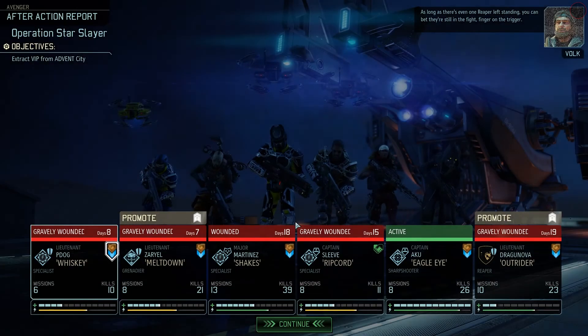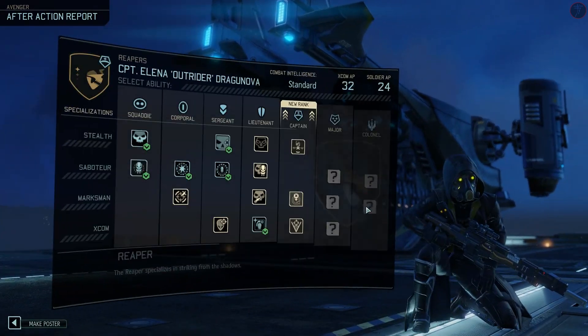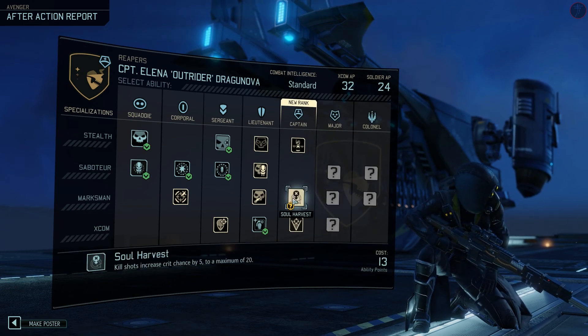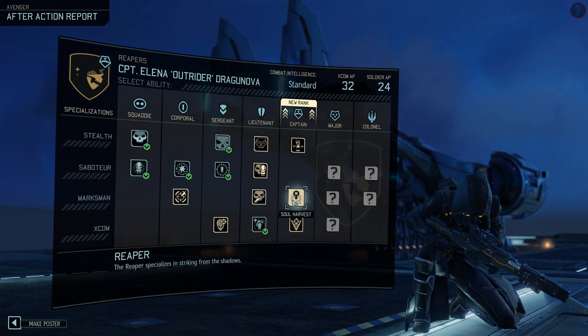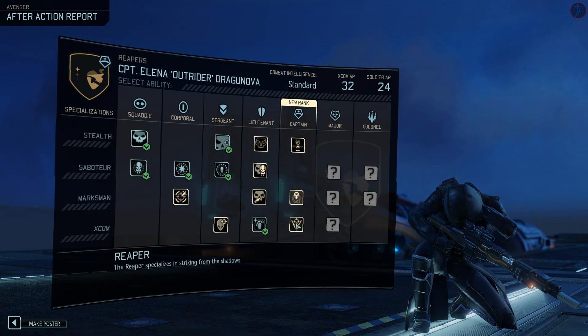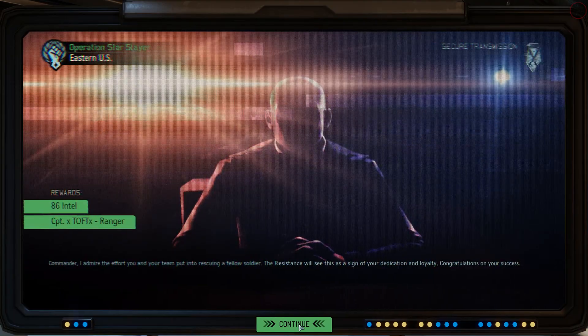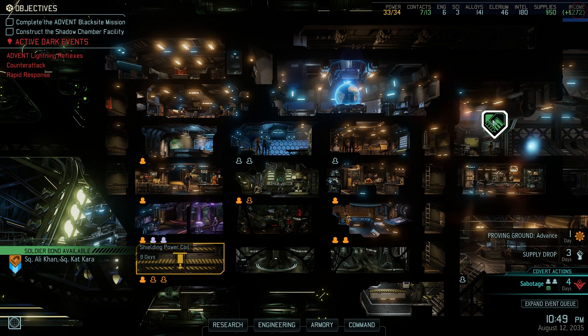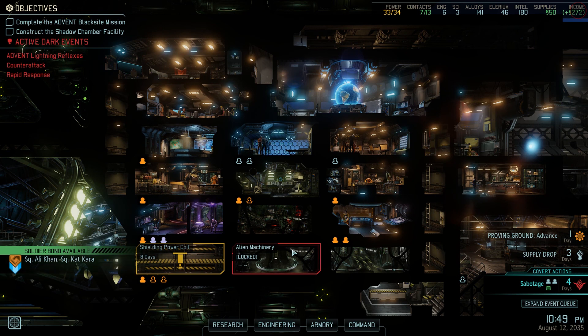Somehow we got out without losing anybody. As long as there's even one Reaper left standing, you can bet they're still in a fight. Dragonova - kill shots, increase crit chance, kill zone. Fire a shot while in shadow: guaranteed to remain in shadow. I'll get kill zone for now. Toft is back - fucking difficult to get. Allie and Kat are bonding - give him a pick. Alright, we'll leave it off. I'm pretty tired, guys, but we made it through another mission - not unscathed, but without any deaths. I hope you enjoyed the episode, let me know down below, and as always, thanks for watching. Catch you next time.